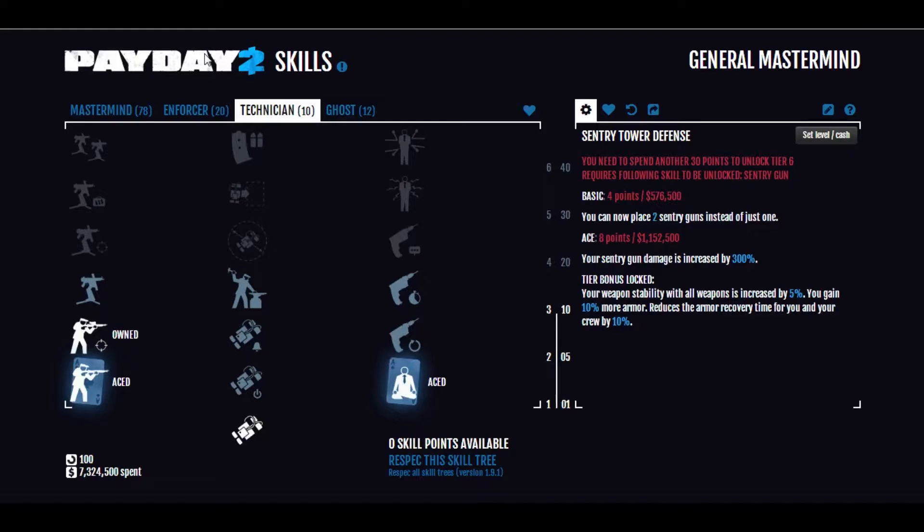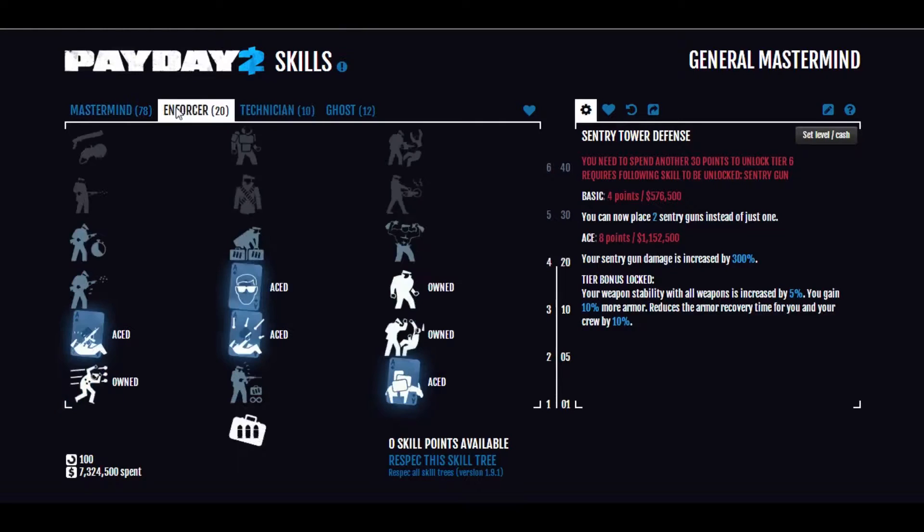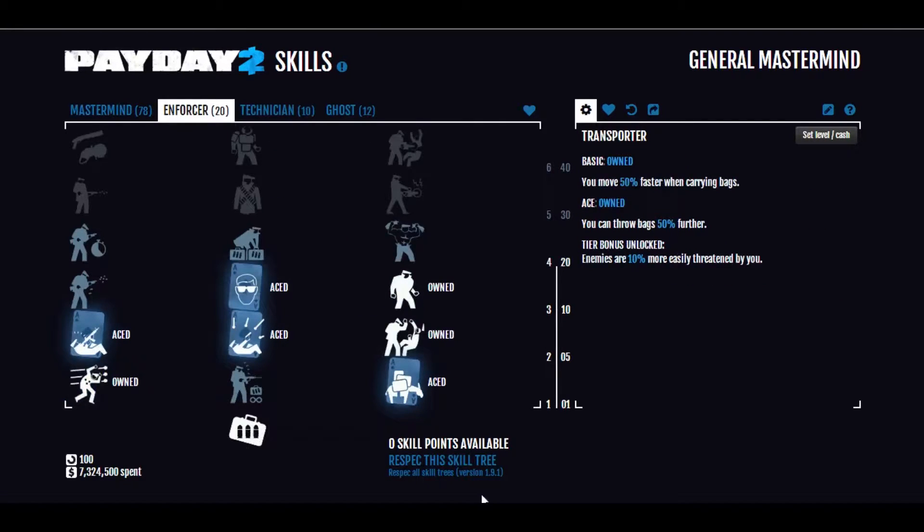As a Mastermind, you will be using pistols a lot. In Enforcer, we actually have quite a bit, entirely because we want to tank yourself up a bit, given that Mastermind is the only skill tree in the game that has no defensive skills.